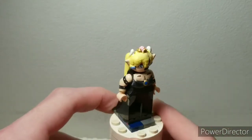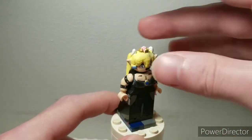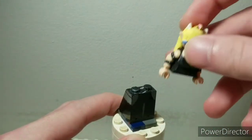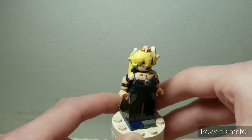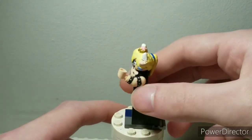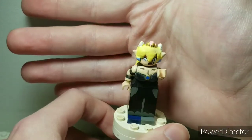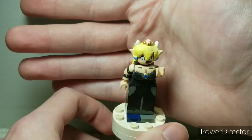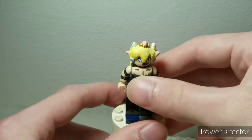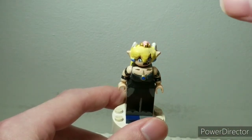Her torso is sculpted — I sculpted on the gem too. Before you say anything about the stain on the torso, I think it's glue or cold stains, not sure what it is. I did give her a sanded torso; it's a bit tricky because the dress piece doesn't match up perfectly, but her torso is curved. You can see a little bit of negative space if you put your hand behind it.